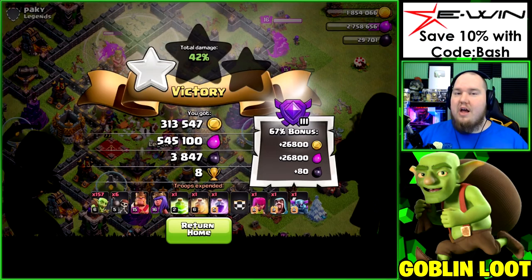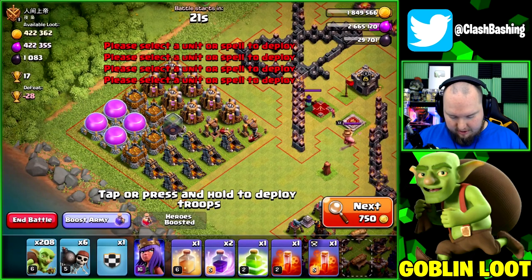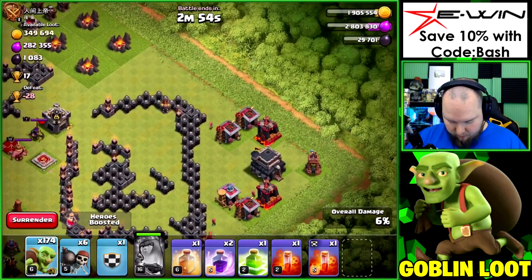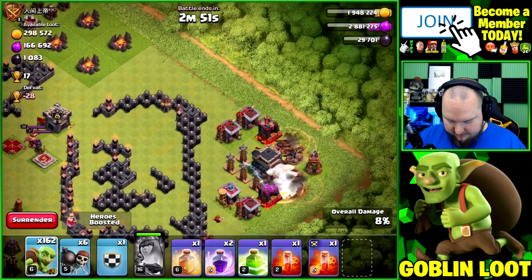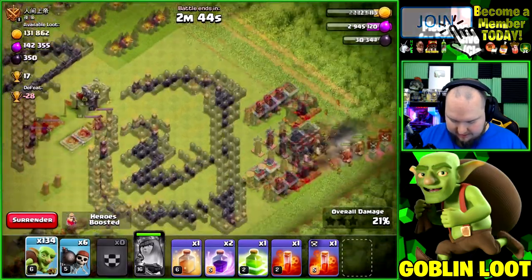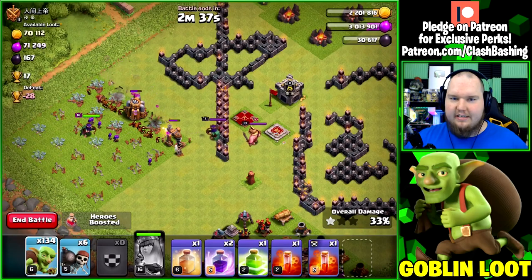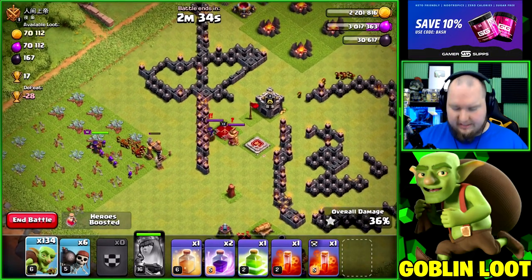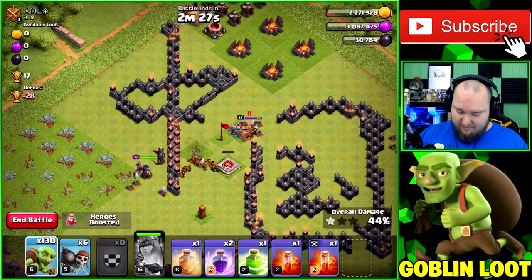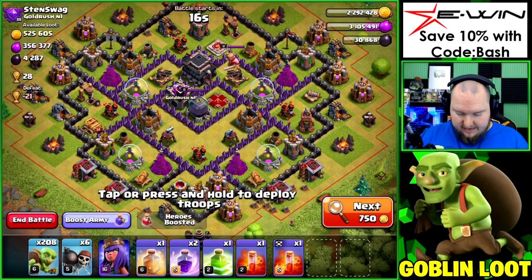Training up more goblins and back quickly. This next base doesn't have a lot of dark elixir but since we're going for the loot challenge, we'll grab as much as possible and grab the town hall too. Lots of traps — using clan castle troops to distract the bomb tower, then goblins take it down. Clearing everything out, grabbing tons of loot — 400,000! 400,000! I love it!